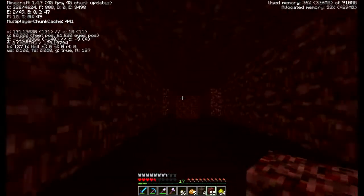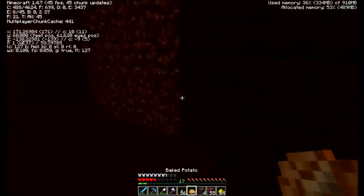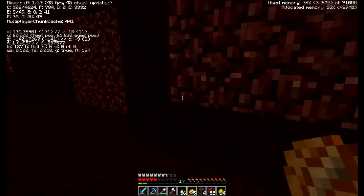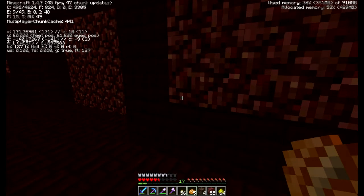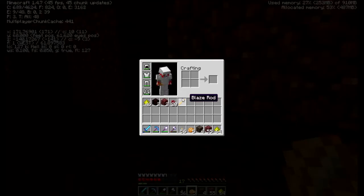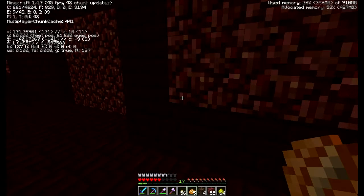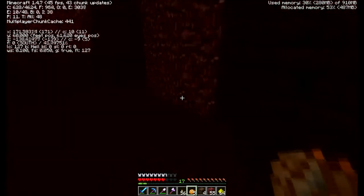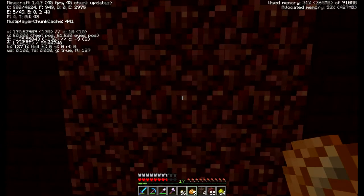Let's block that off. I got one blaze rod. I actually do need some blaze rods for eyes of ender. I didn't think I would die that fast - I should have really enchanted my armor because I have like 17 levels. I could have got at least Protection 1, that would have helped a lot. Let's write down these coordinates for the blaze spawner.